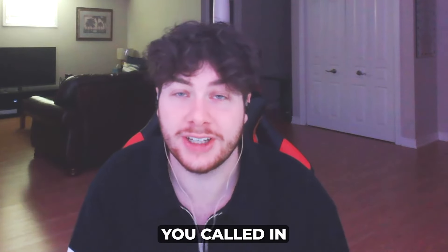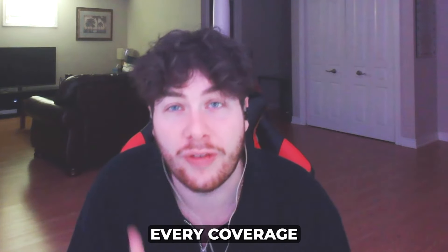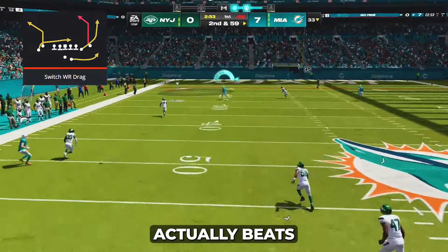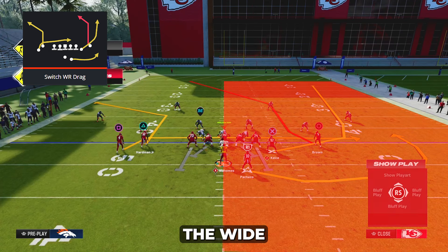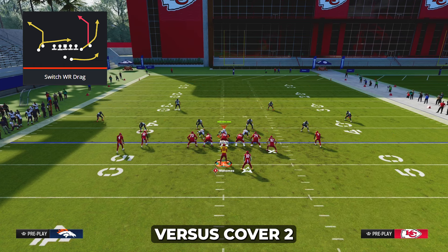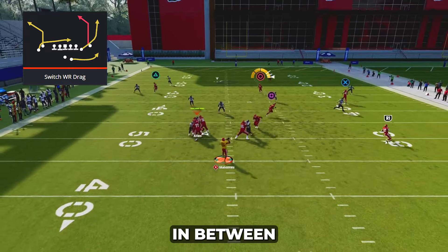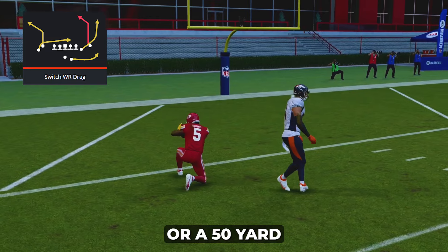No matter what play you called in gun tight doubles or gun trips tight end, there was not a single play that beat every coverage for a one-play touchdown — but tight Y-off actually has a play like that. That play is called switch wide receiver drag, and it actually beats every defense in the game. The tight end must be on the wide side of the field — your two receivers on the short side. Versus cover two, leave the play completely stock and look for the deep post in between the two safeties. Throw it, take it upfield, and usually score or gain 50-plus yards.